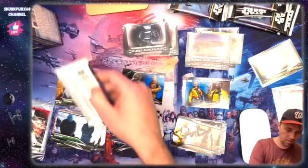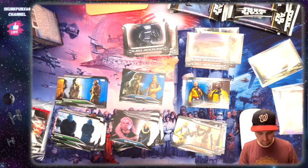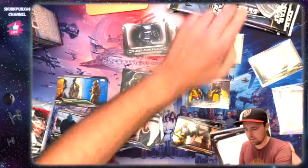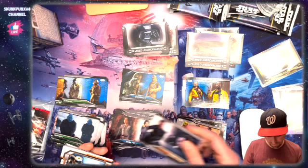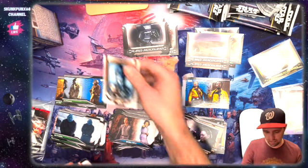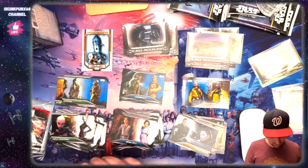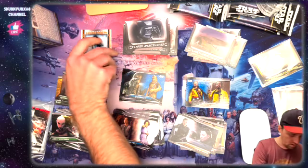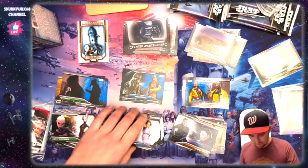So this is our hit — this is probably going to be our patch. Our patch will be in here. We got Boba Fett, Fennec Shand, and it's IG-88 in a non-numbered patch — so that's not nearly as exciting. But I am happy about those other numbered cards. Sometimes you can get cool color ones on that, but not this time.